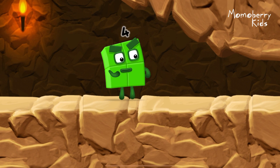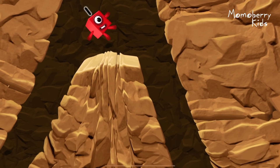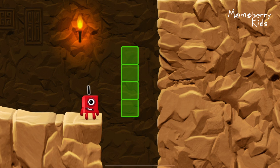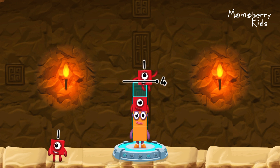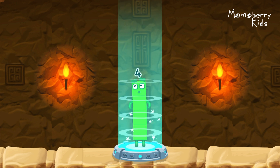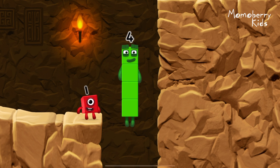I'm not so sure four is going to fit through there. Three — you made it! Add number blocks to make four: two, one, one. Correct! Two plus one plus one equals four. I am four — have we met before? Good job!